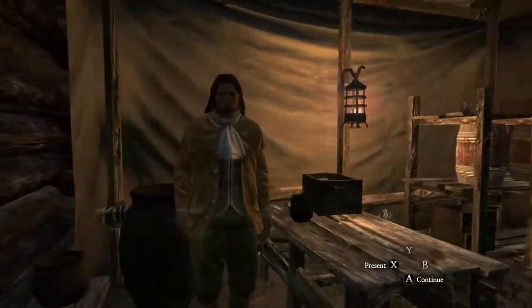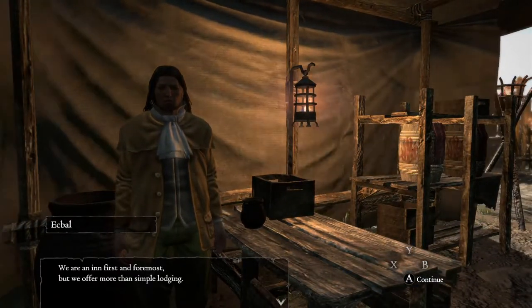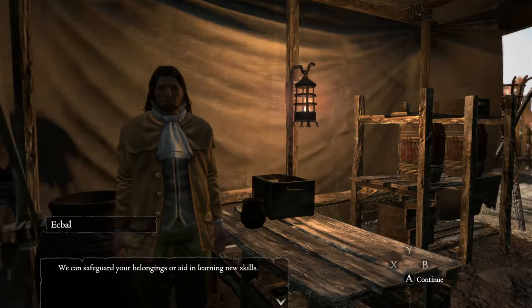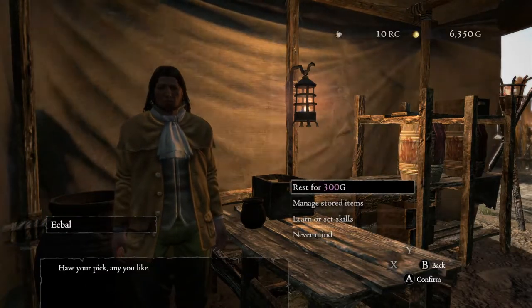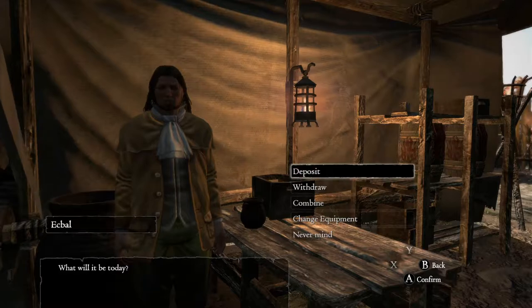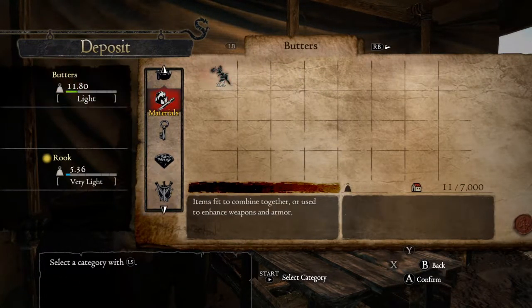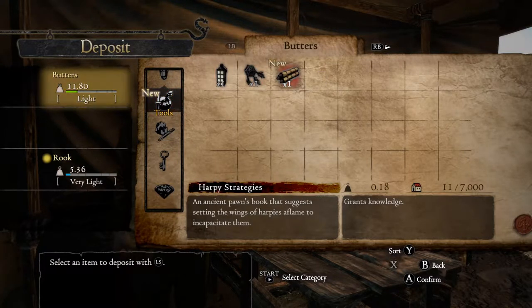Have all you need? We are an inn first and foremost, but we offer more than simple lodging. We can safeguard your belongings or aid in learning new skills. Have your pick, any you like. So, first thing I'm going to do is manage the store items and deposit my materials. Sunbrights — I need those, so I'm going to hold on to that. I don't need these others.